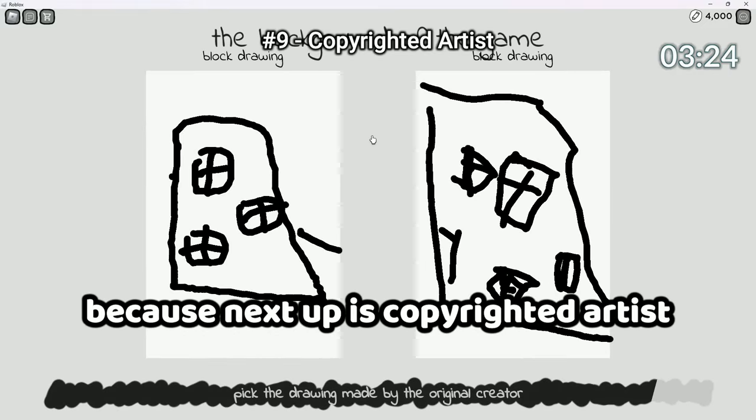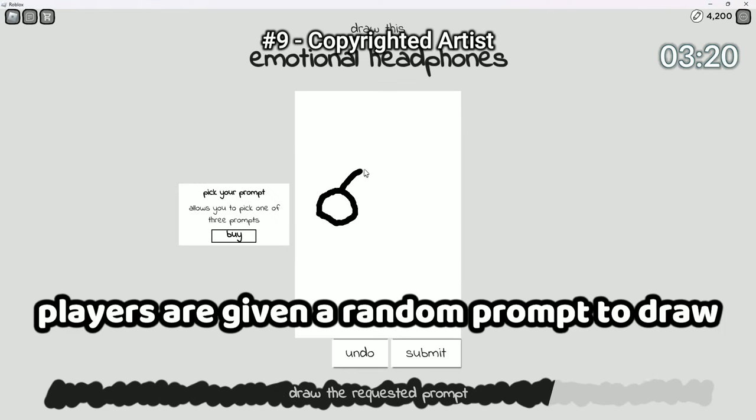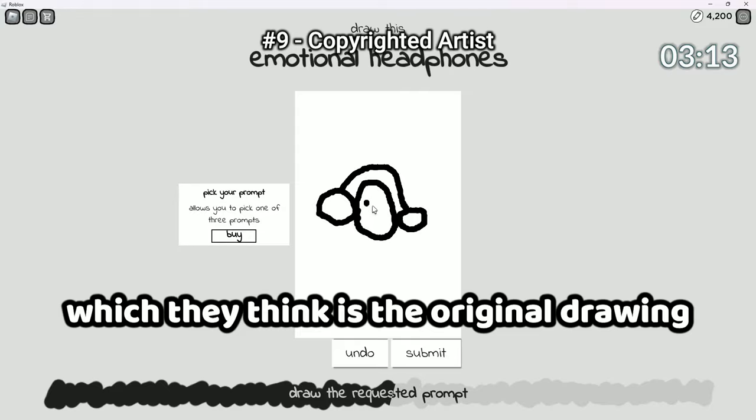It's time to bring out the artist in you because next up is Copyrighted Artist. In this game players are given a random prompt to draw. Then a random player will receive your drawing and try to copy it. At the end of the round people vote to try and pick which they think is the original drawing.